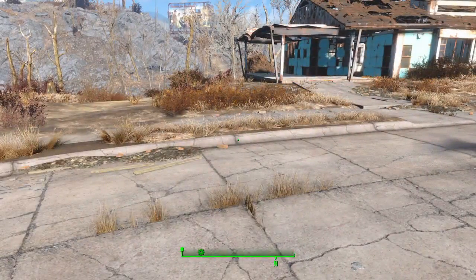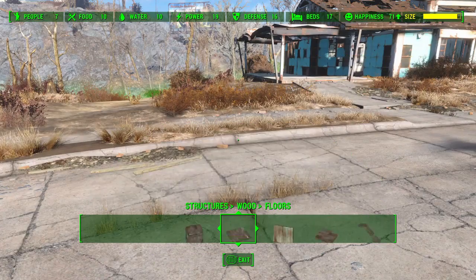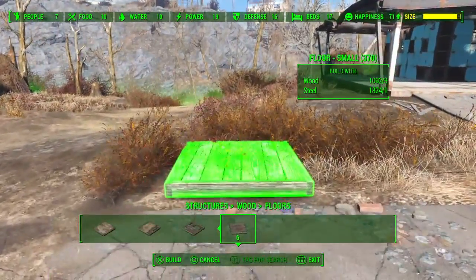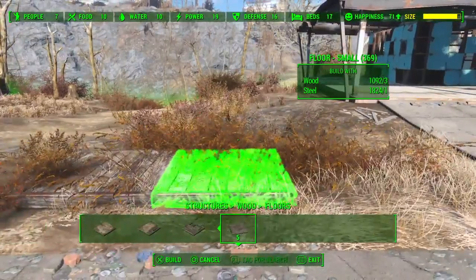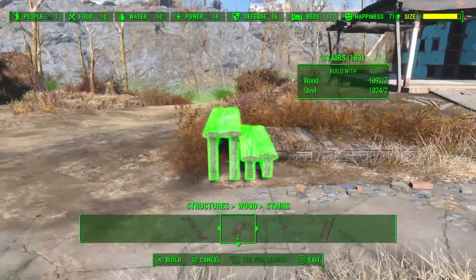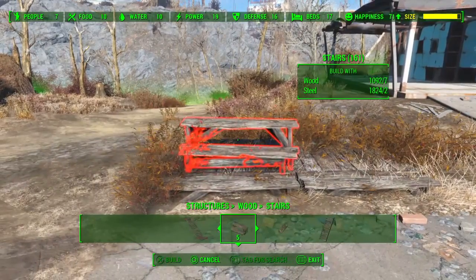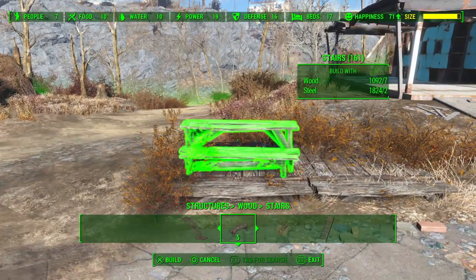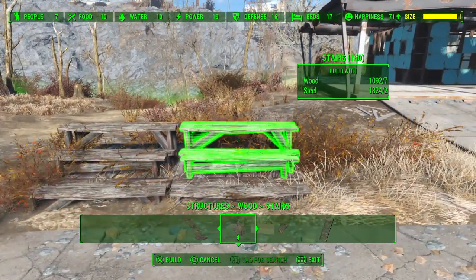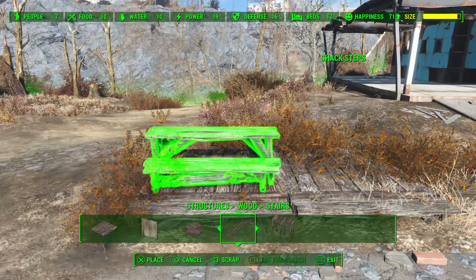So let's start with the staircase first. I have shown this before, but I've learned a better way of doing it, so don't do what I just did. Grab two shack floors — you can make them as big as you like, you can do three or four, I'm going to do two for the sake of this video. So grab some stairs; as you probably know, they sink in. So what you want to do is get one stairs on this side, get it nice and straight. You want it to clip correctly.